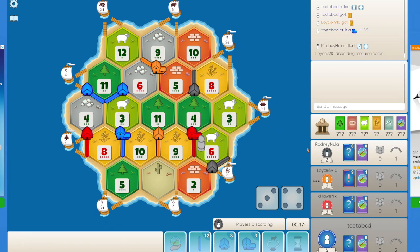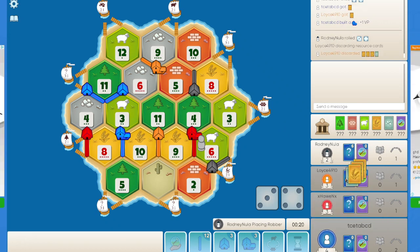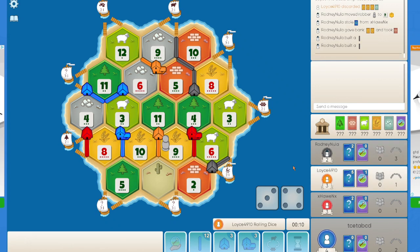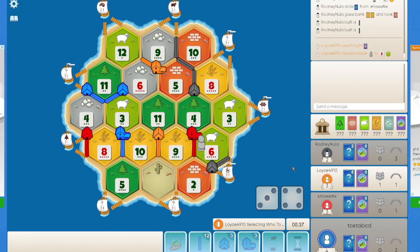Black rolls a 7, so orange loses out on a few cards. Black will most likely block the 6 ore — cannot steal from me, which is a good thing. It blocks the 9 wheat instead. Wow, really surprising there. I would surely say I am being a little lucky here, not being targeted.